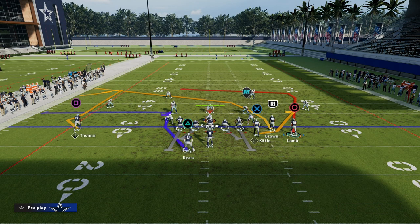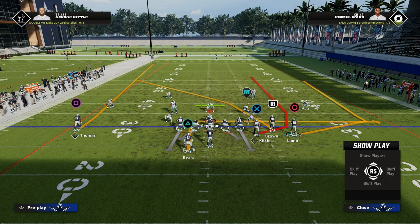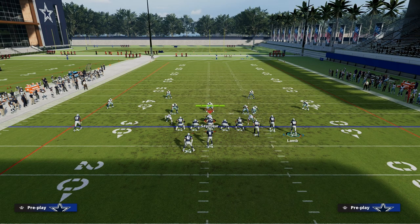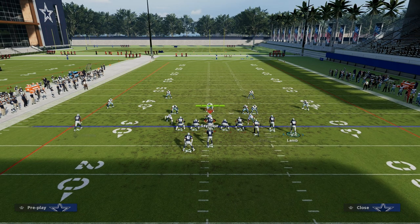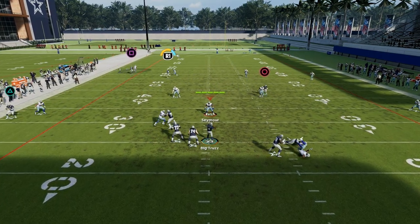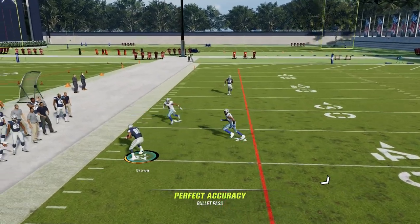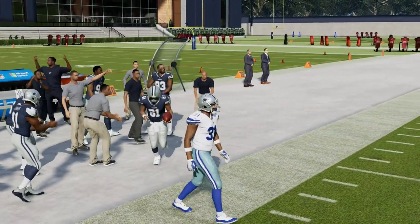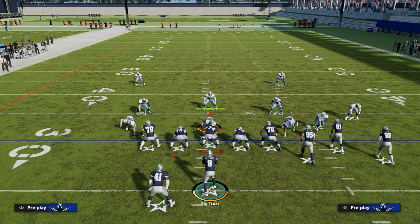If they're going to run a double flat zone drop style defense — where they're going to have a high flat and a low flat — then maybe we'll run this variation of it. And you'll see here you've got that curl, but you've also got that nice crosser that you can add over the top of any kind of 30-yard depth zone. So this is Y-Cross and this is one way to run it.